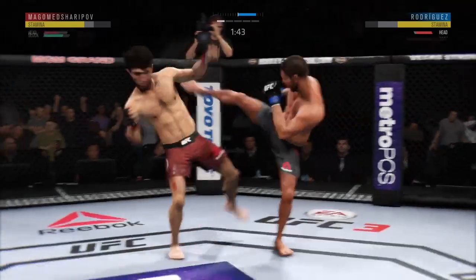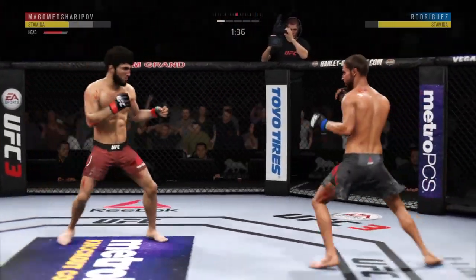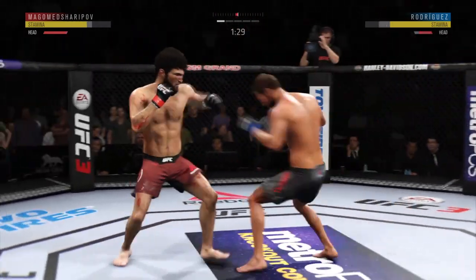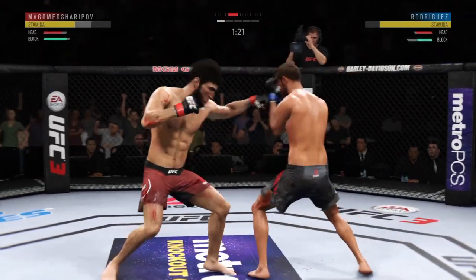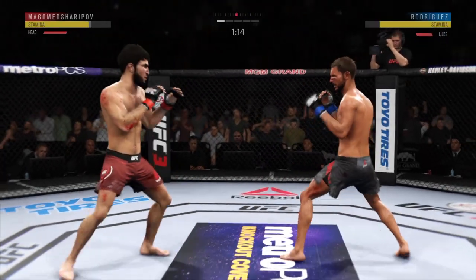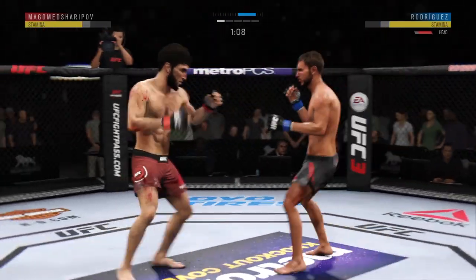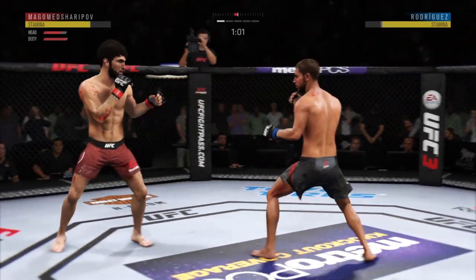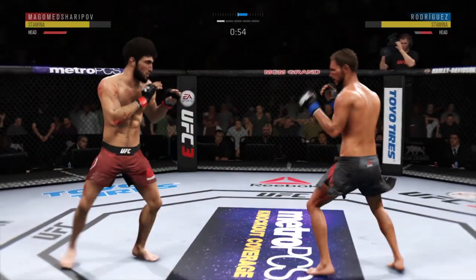Rodriguez going for the takedown — he misses. Both guys throwing bombs. Body kick, look at that. The jab followed by the right hand. Big right hand. Back and forth we go. Nice leg kick, and he lands another leg kick there. He's already landed several in this round and really starting to do some appreciable damage to his opponent's lead leg.